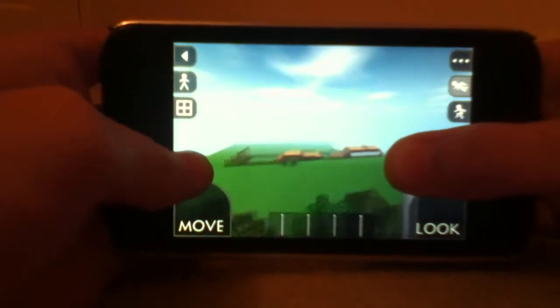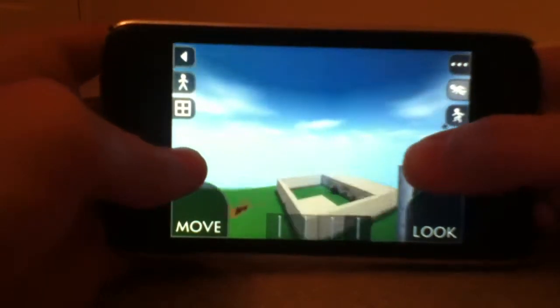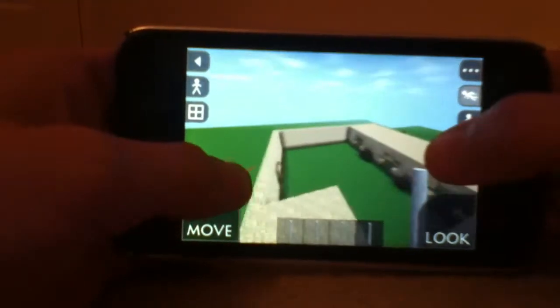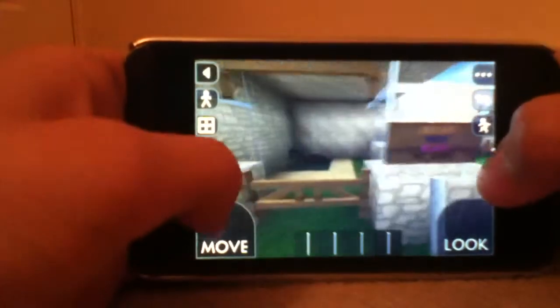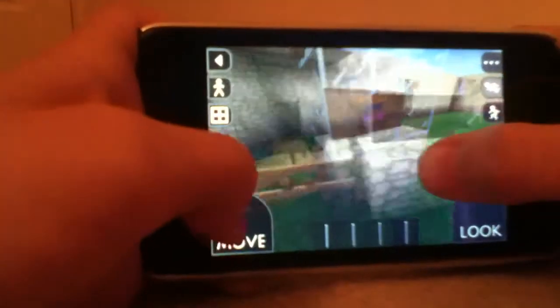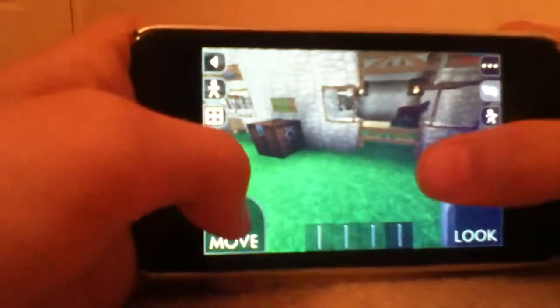As you can see, that thing there is just a show jumping thing. Okay, these are my stables. That's Night - as you can see she's a black horse.